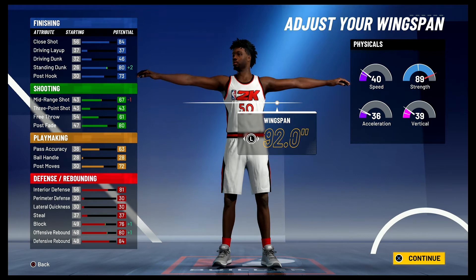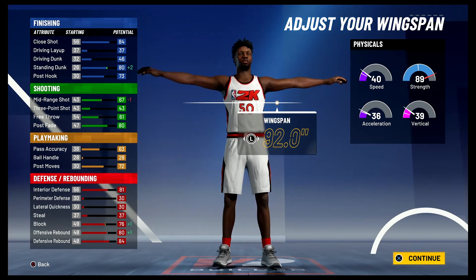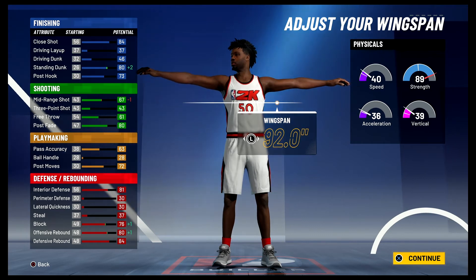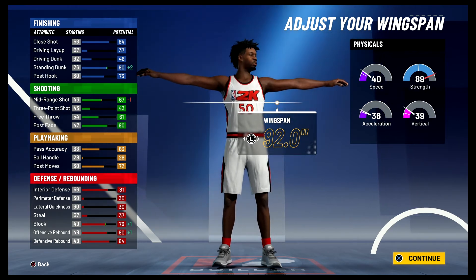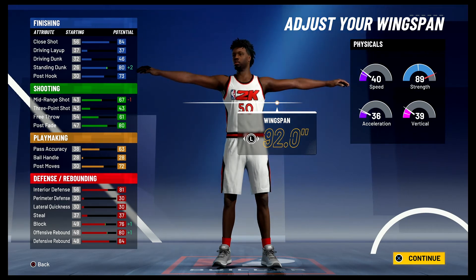At 99 overall you're going to have a close shot of 88, a 41 driving layup, a 50 driving dunk, an 84 standing dunk, and a 77 post hook. For shooting stats you're going to have a 71 mid-range shot, a 65 free throw, and an 84 post fade. For playmaking you're going to have a 67 pass accuracy and a 76 post moves. For defense and rebounding you're going to have an 85 interior defense, an 80 block, an 84 offensive rebound, and an 88 defensive rebound.